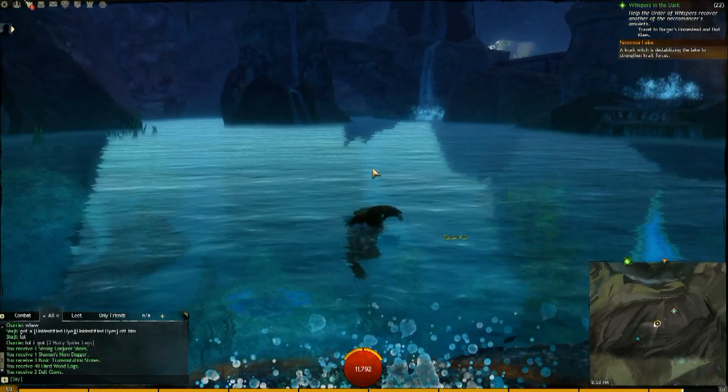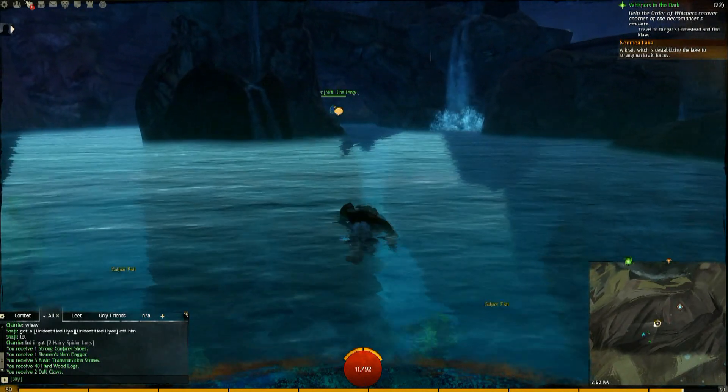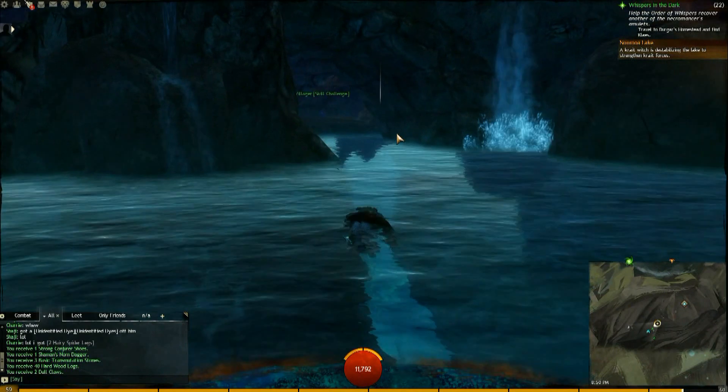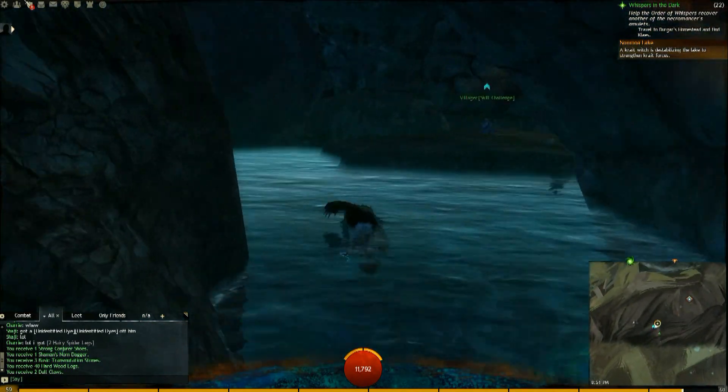Let's go check out the skill point next. There's this quagging guy over here, and literally all you have to do is listen to him talk. He just needs an ear and he'll give you a skill point.